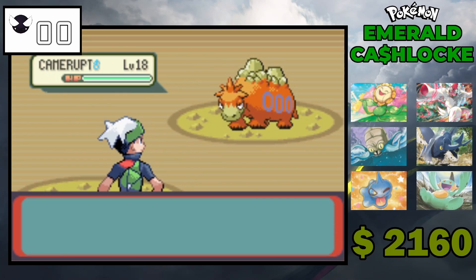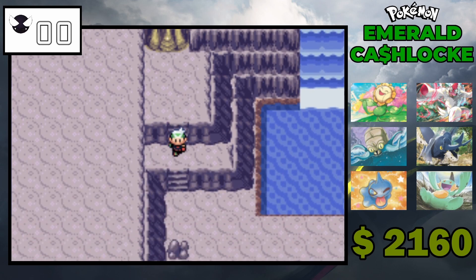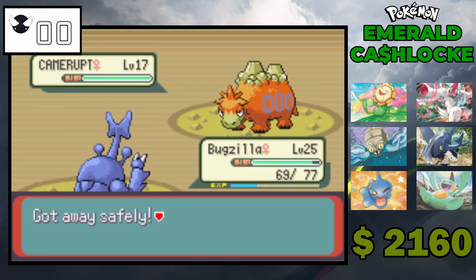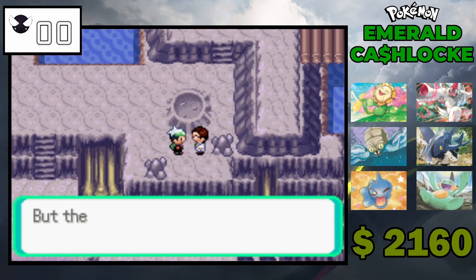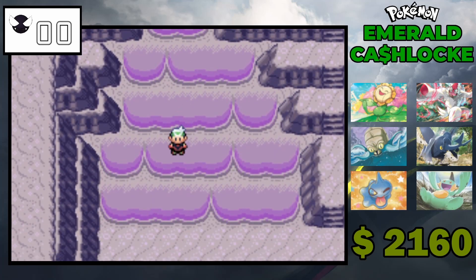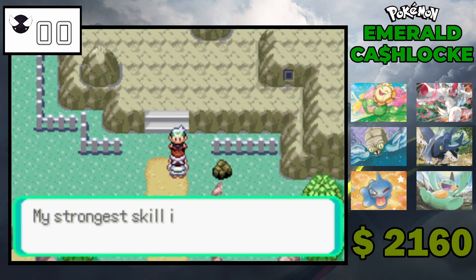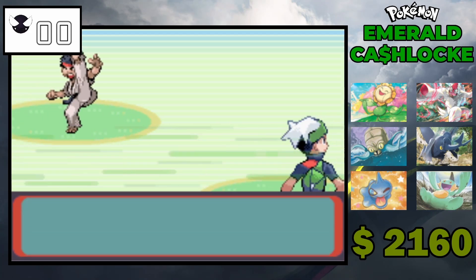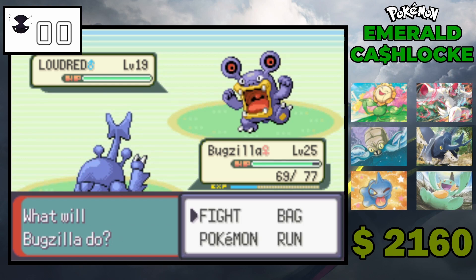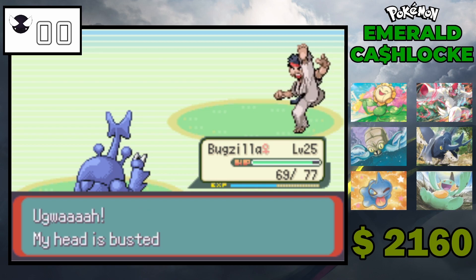I do have to talk to this guy — got the Dive Ball. Alright, stop with the encounters. You stole your meteorite, yeah I know. It leaves off a loud red — no problem for Bugzilla. It's Drought, you know, like a Brick — we probably one-shot here. Eat it, not a problem.